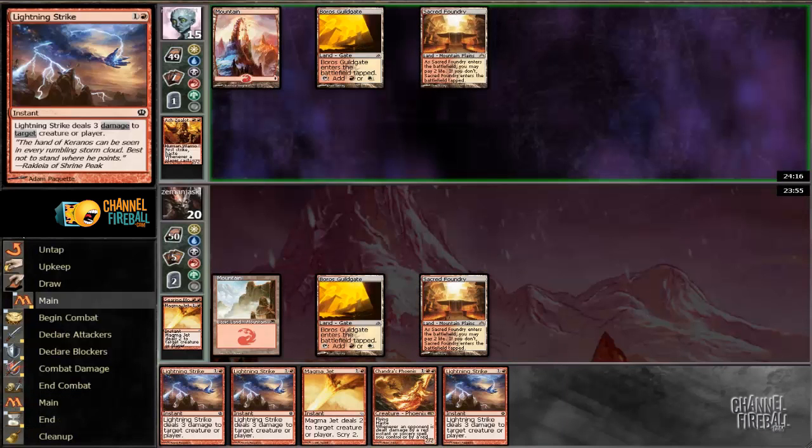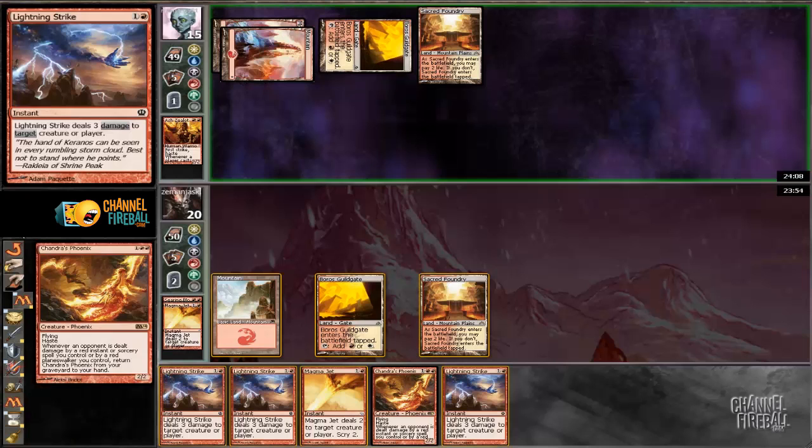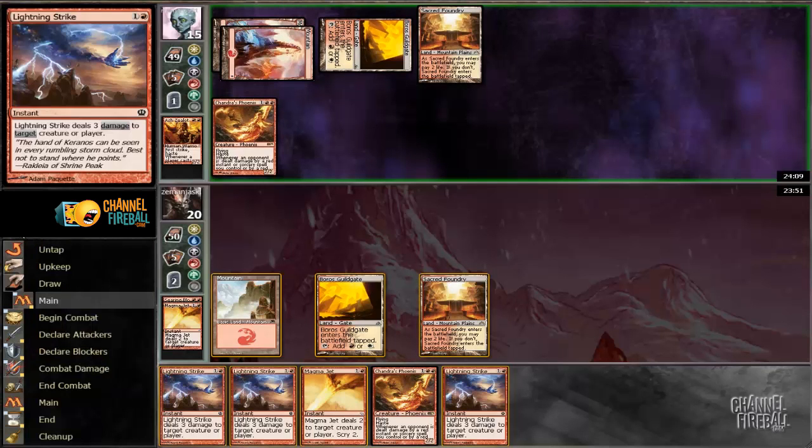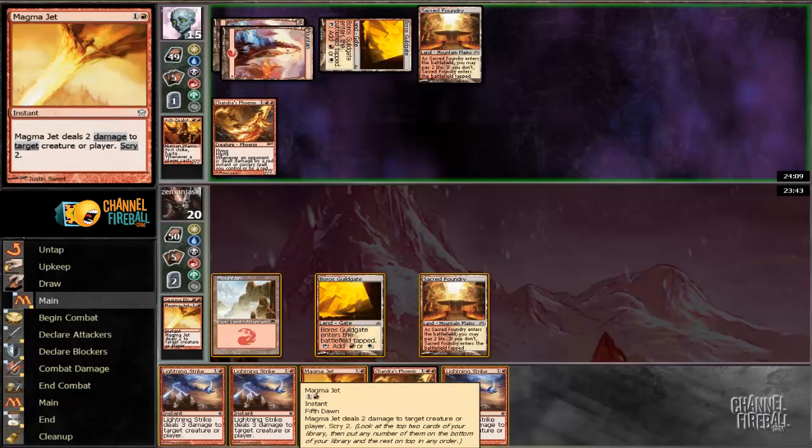I'm not playing Chandra's Phoenix because I don't want to get Searing Blooded. I'd rather us both have a null card than potentially give him value. He's going for it. He could have Shock, which is fine — we have Boros Charm on top. He'll just want my fourth land, and then cast two spells until he's dead.